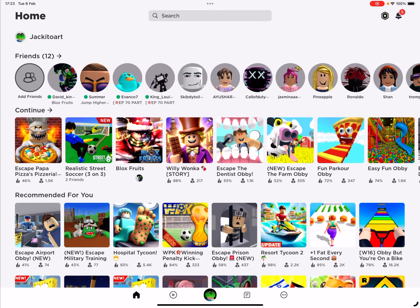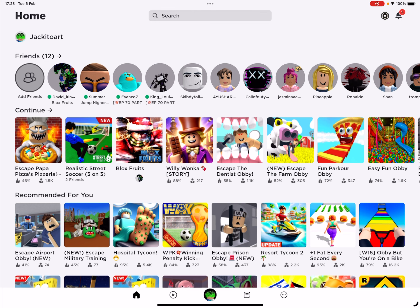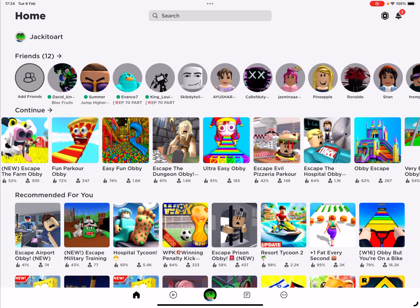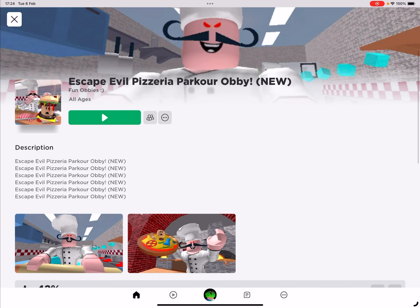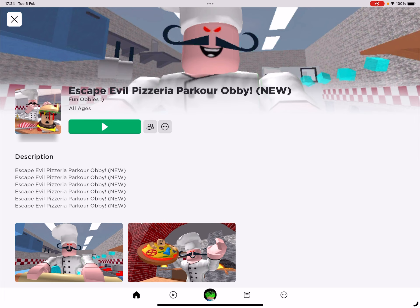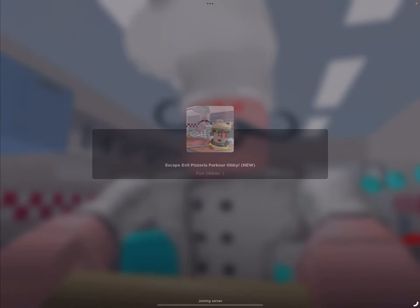So today I'm going to be playing a very easy obby. I'm not going to be playing Realistic Street Soccer, because I realise when I play that now, it's really hard, players are annoying, and I hate it. So I'm absolutely not playing Realistic Street Soccer. I've done too much of it. I'm going to be playing something easy — it's called Escape Evil Pizzeria Parkour Obby, and it's actually new. Let's play it and see what this is all about — escaping whatever shop it is.